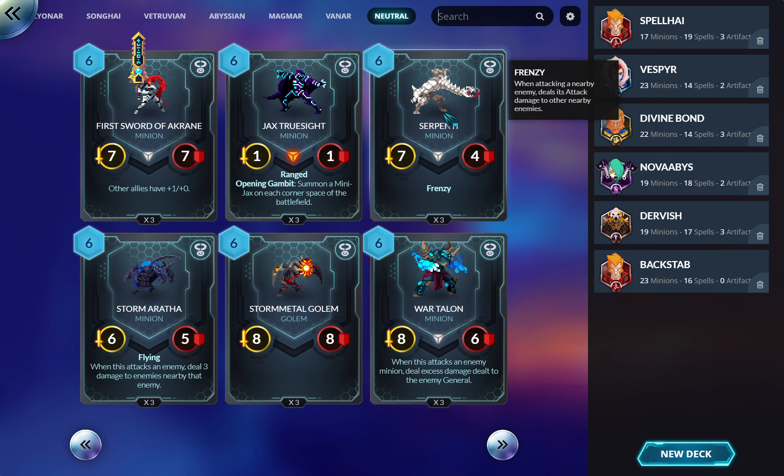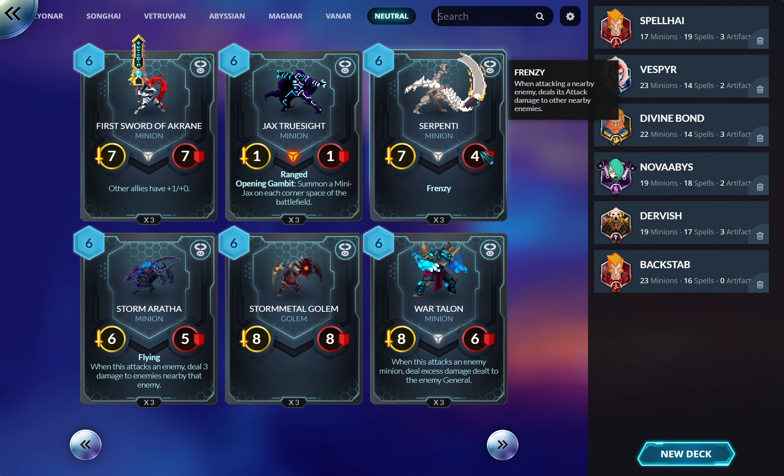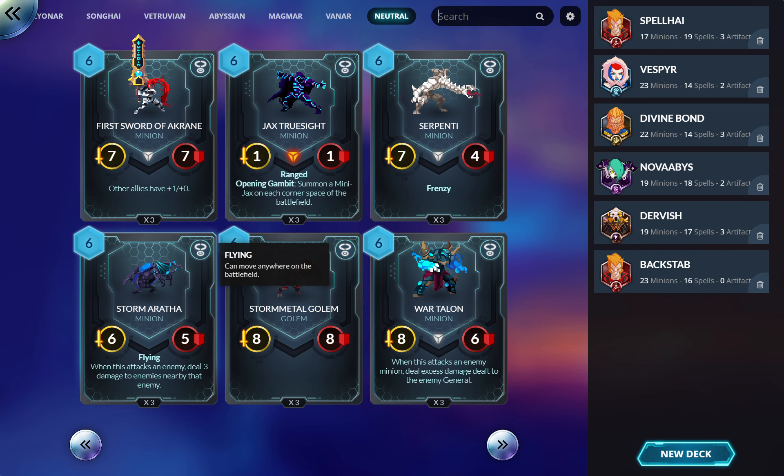Serpenti: I believe this was in the running for worst card in the game — the Chimney Imp of this world. It's not good. I have played it and it's not as bad as it looks. I played it in Vetruvian because it was easy to buff its toughness and give it flying, making it a kind of controllable sweeper, and most people don't bother to remove Serpenti because it's Serpenti. But yeah, this probably never gets played when you have everything.